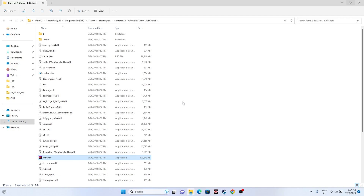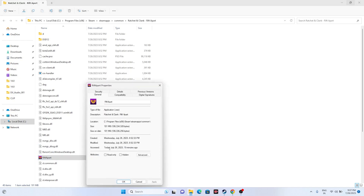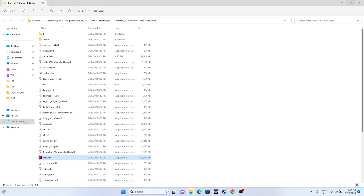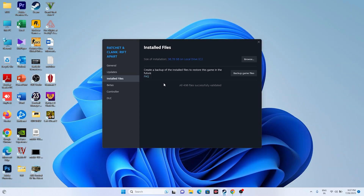If that doesn't work, try running the game in compatibility mode. Right-click, go to Show More Options, go to Properties, go to Compatibility, and check 'Run this program in compatibility mode.' Select Windows 7 and click Apply. If Windows 7 doesn't work, try Windows 8 and apply. Try both options to see which resolves the issue.